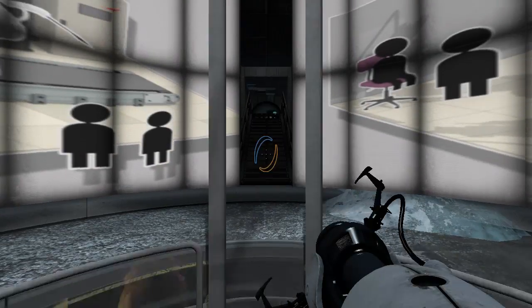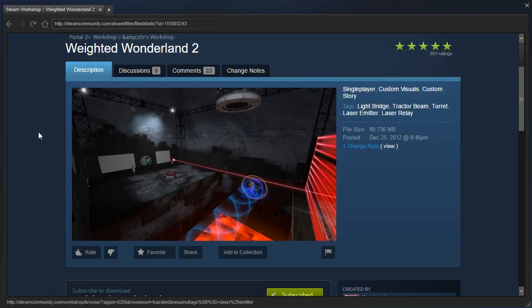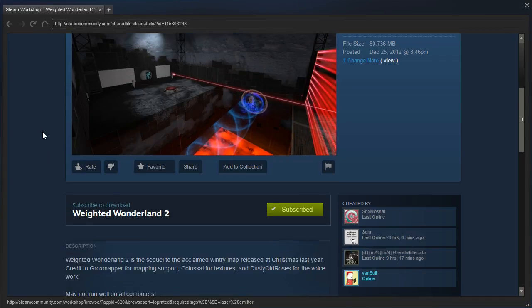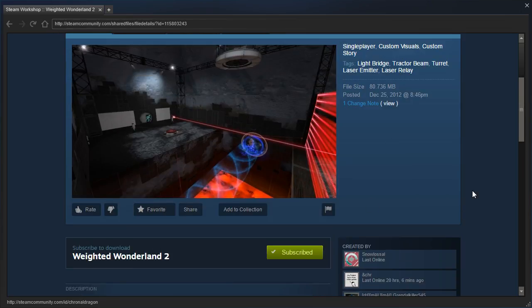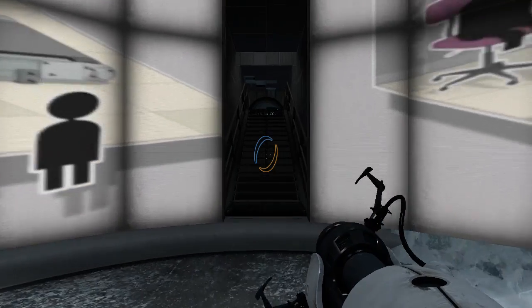Hey guys, I'm LB, and we are going to continue Weighted Wonderland with number 2 by Ampersandchr and a bunch of other people. Weighted Wonderland 2 is the sequel to the acclaimed one-tree map released at Christmas last year. Credit to GroxMapper for mapping support, Colossal for textures, and Dusty Old Roses for the voice work. May not run well on all computers. Well, this is from 2012, so I'm sure my computer can handle it.